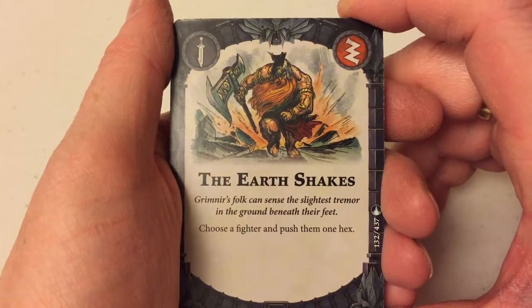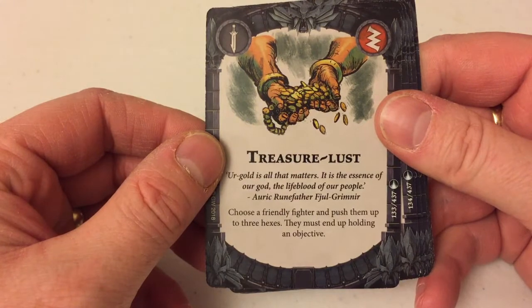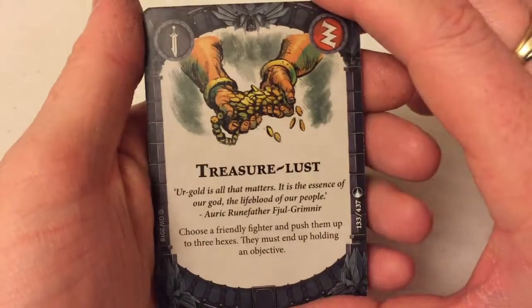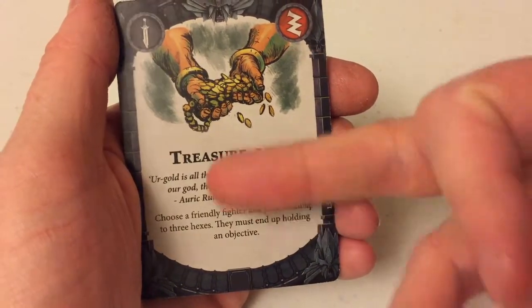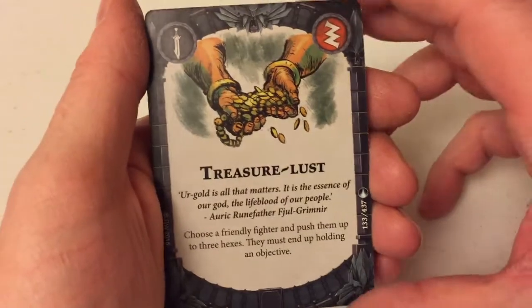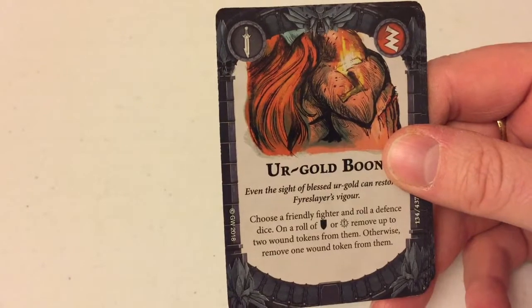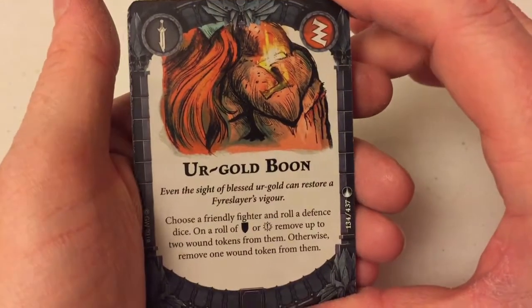The Earthshakes — choose a fighter, push them one hex. Extra moves, extra moves. Treasureless — choose a friendly fighter, push them up to three hexes; they must end up holding an objective. That's essential for the Dwarven — it's giving them an extra massive move of three hexes, so you can get pretty much anywhere you want to go. You end up holding an objective, and if you're playing for that capturing objective thing and trying to get inspired, that's just all good things for the Fire Slayers.